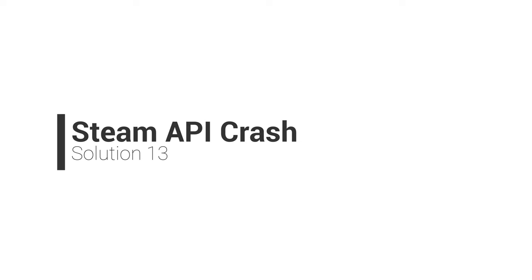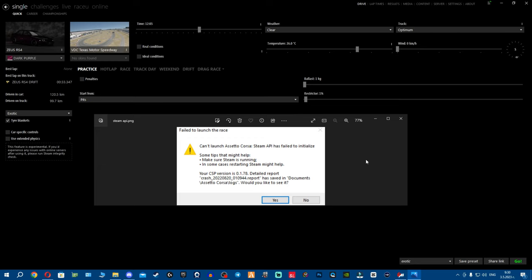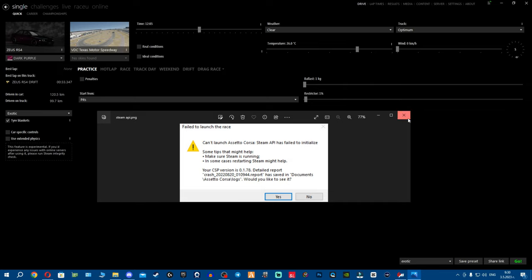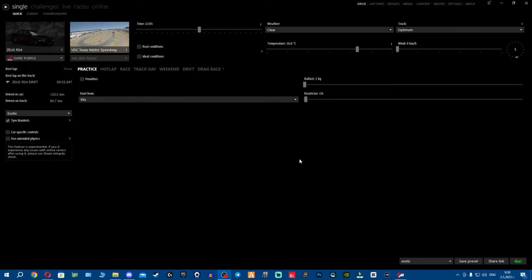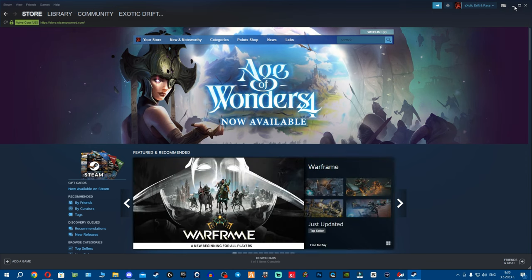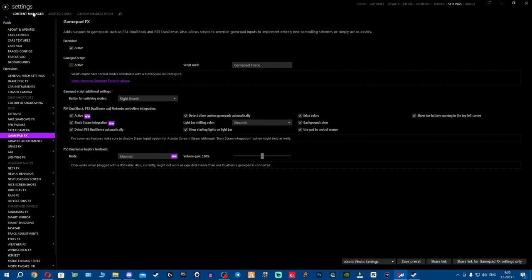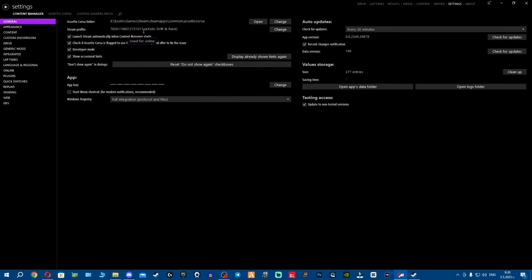Another common problem is the Steam API crash. A lot of servers use Steam authentication, and when you try to join online your game might crash saying 'Steam API'. The fix is simple: you've probably opened Content Manager but forgot to open Steam. Make sure Steam is open, then restart Content Manager. Also go to Settings > Content Manager > General and make sure your Steam profile is linked to Content Manager so servers can authenticate your account.